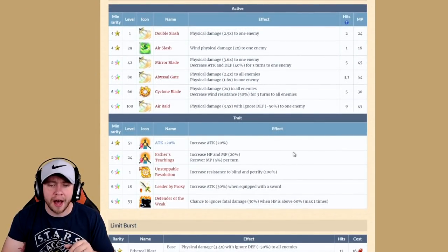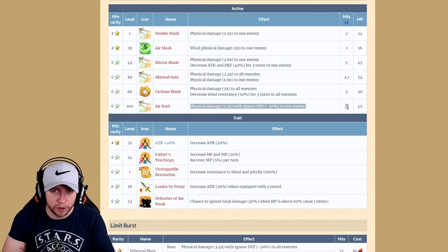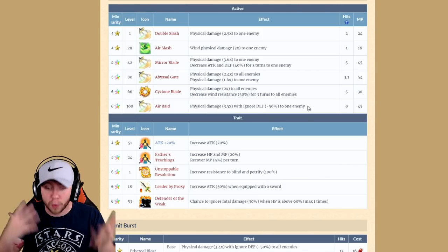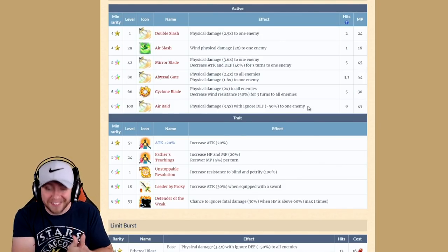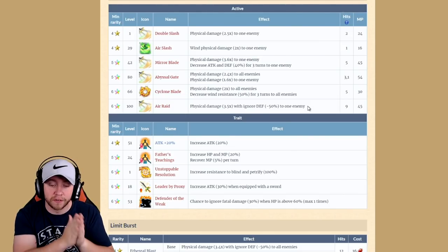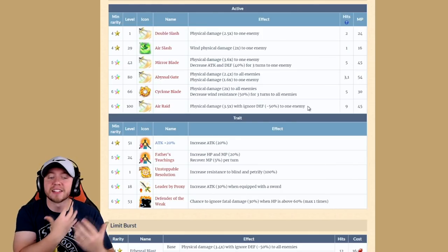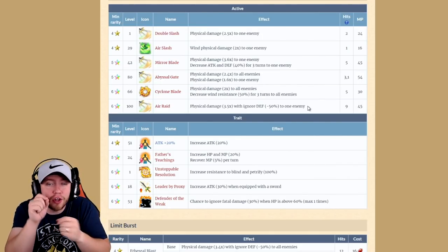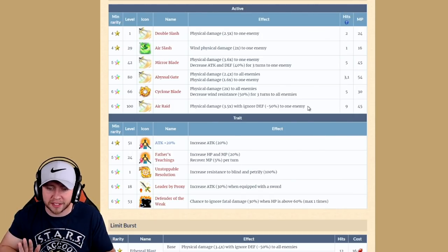Going through his abilities, he does get Air Raid — essentially the exact same chaining move we'll see on Fate later on. It has been globally buffed to a seven times chaining ability. Take 3.5 times and double it — seven times. That is a huge number. The problem is it doesn't imperil anything, but for a four-star base unit, a seven times move is amazing.